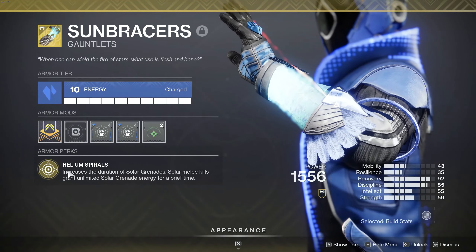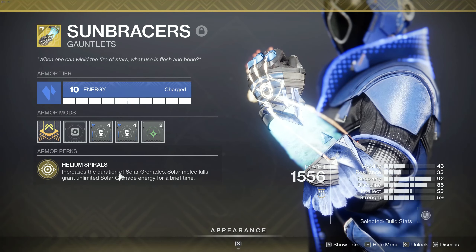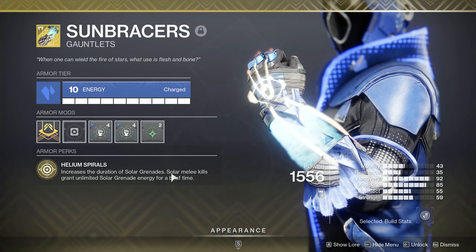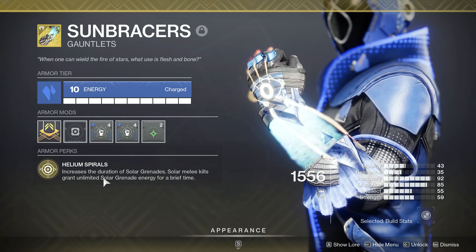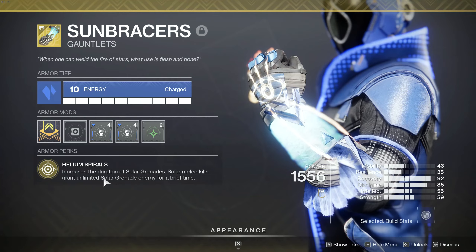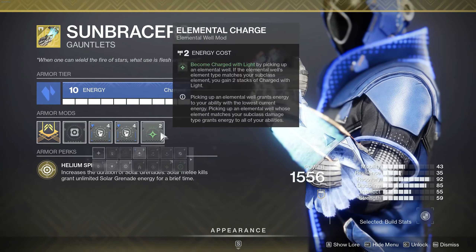For our gloves, we're using the Sun Bracers. It gives you increased duration, which pairs nicely with the Aspect that already increases duration. And most importantly, solar melee kills grant unlimited solar grenade energy for a brief time, so this allows us to spam our solar grenades — we can have like six out at a time just with this little buff. So this is going to be a very pivotal point of the build.